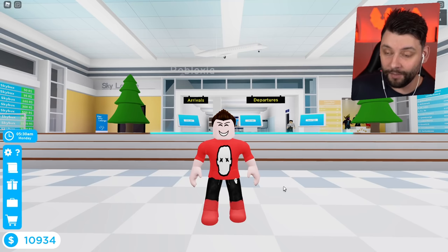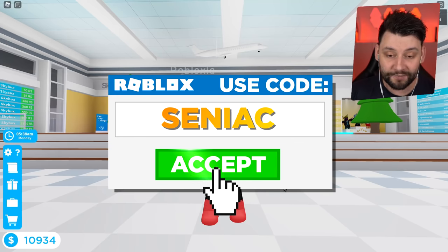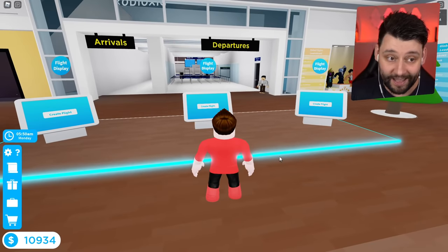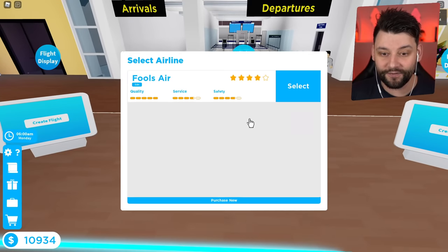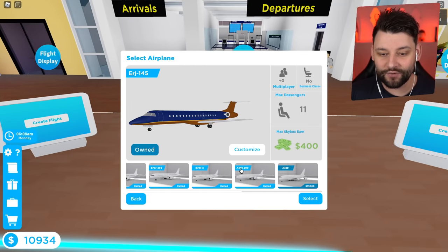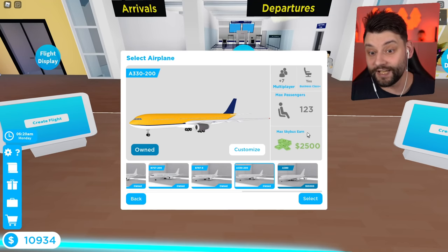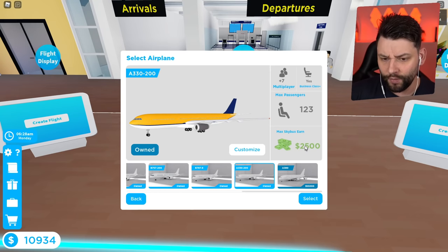I'm gonna throw this out there right now — I do not have enough cash, enough Moolah, to buy this brand new plane. Things do get very, very expensive in this game. I might have to buy some in-game cash. If I go to Create a Flight and select Falls Airline, scrolling to the end — the A330 has 127 passengers, 7 multiplayers, and you earn 2,500.